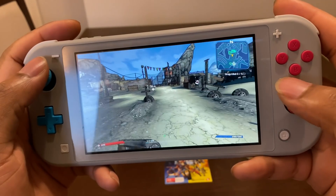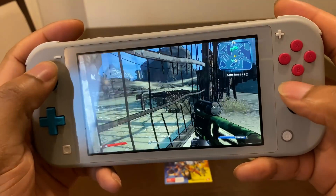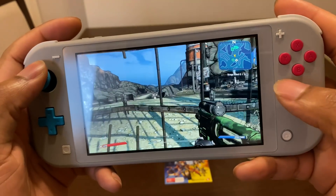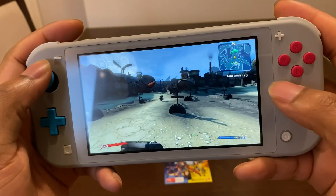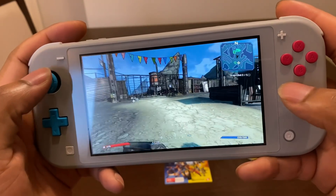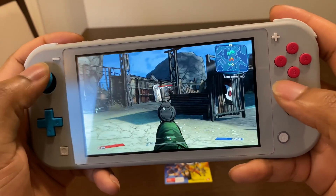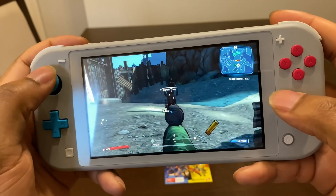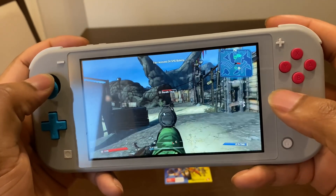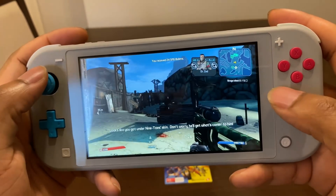I've got to kill five of these skags. He said he'd open the gate for me but I don't see him doing that. There he is — I thought I was going the right way, Claptrap. Very smooth 30 fps, environments looking pretty detailed. Although the controls are a little clunky, it's pretty easy to get used to them pretty fast. It feels like I've been playing this game for a lot already.